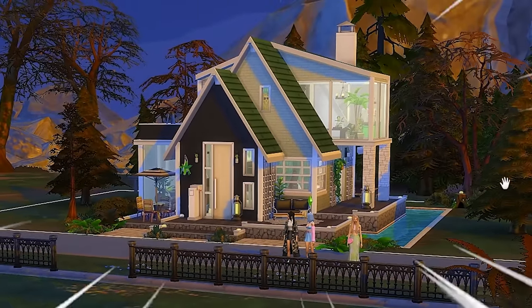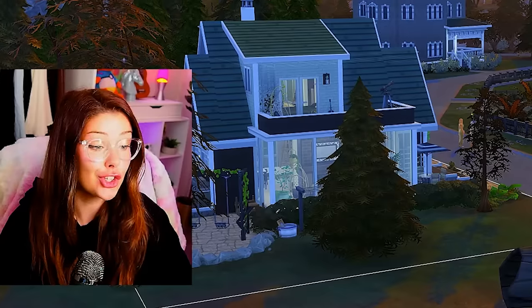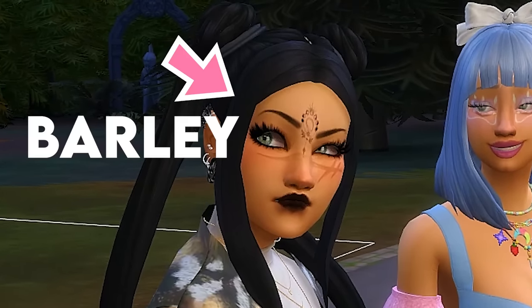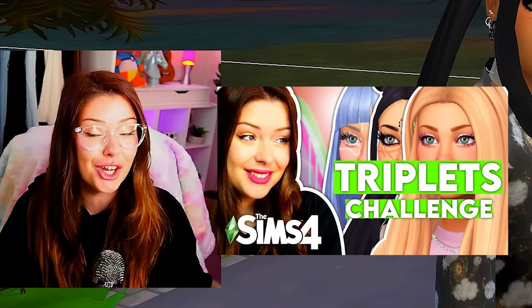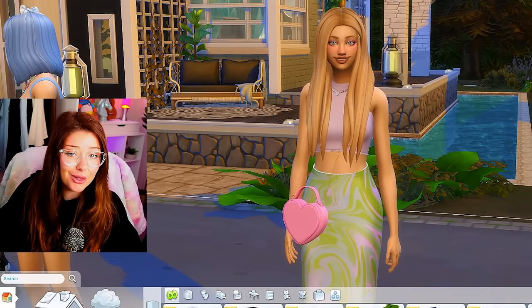Here's the house that I built for this challenge, nestled into Forgotten Hollow, looking slightly out of place. Sure hope no one uses that as a target. This is gonna be our main Sim, Barley, who you may recognize. She's actually from the making identical triplets look as different as possible video. These are her sisters over here, even though they don't live here, they're just hanging out.